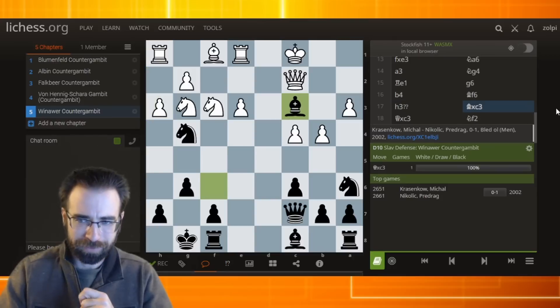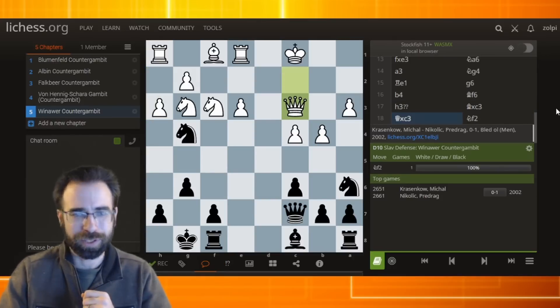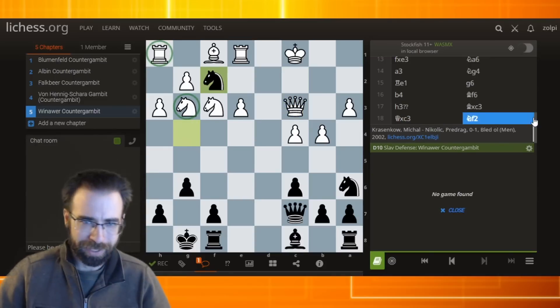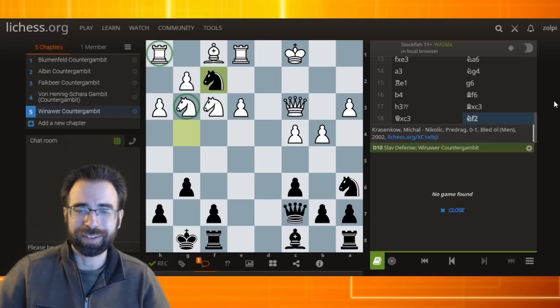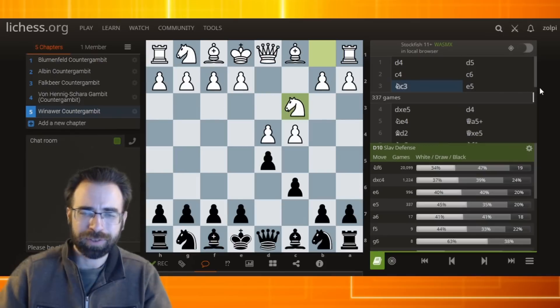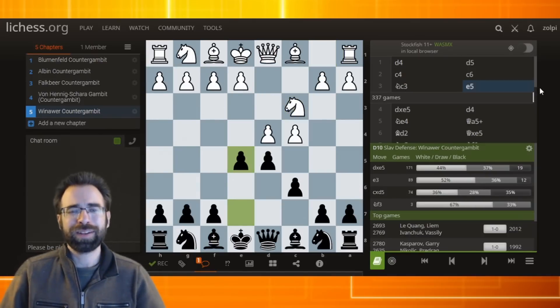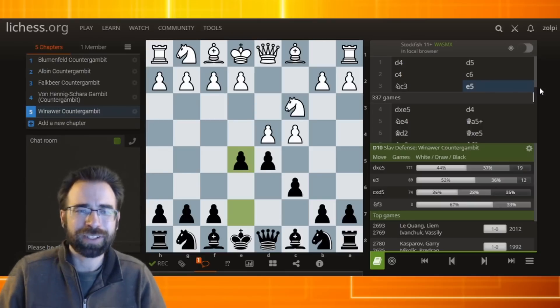Black goes on to win the game after bishop takes c3 — attacking the rook, so the queen took back. But now knight f2, attacking the rook and attacking the knight on g3. Yeah, it was a very interesting opening. Obviously not the only way to play this. But hey, if you are looking for something against the Slav, this is a very interesting counter gambit that you definitely should take a look at.